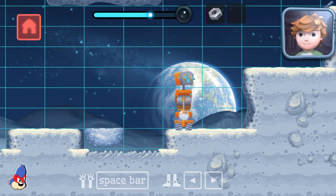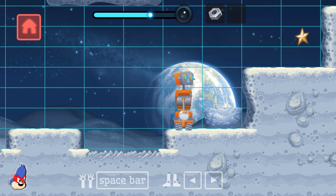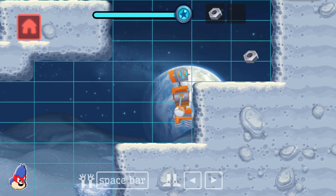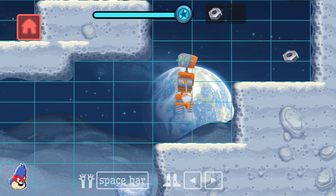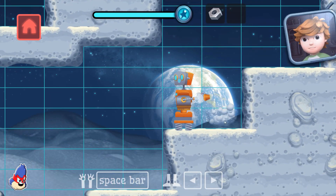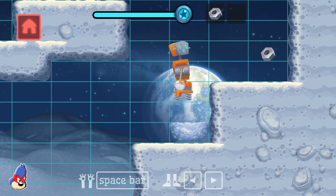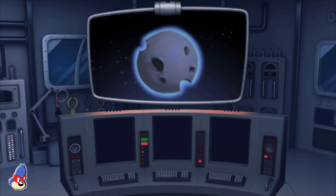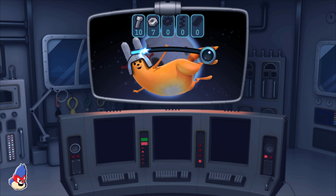Ooh, that ledge looks too high to jump over. Use your foamer to make the ledge to jump onto. You did it! You did it! You did it! Starrific!